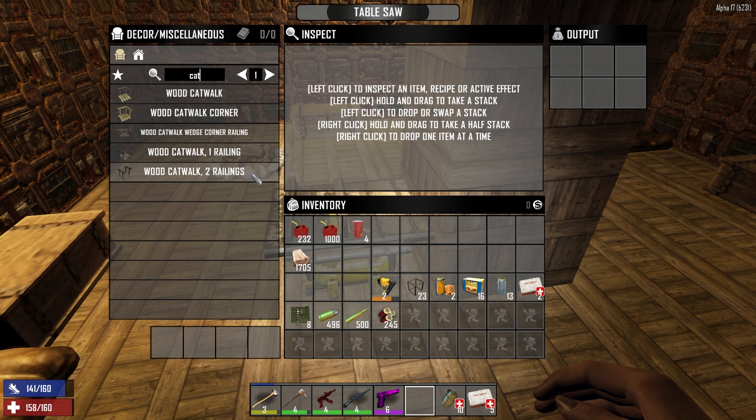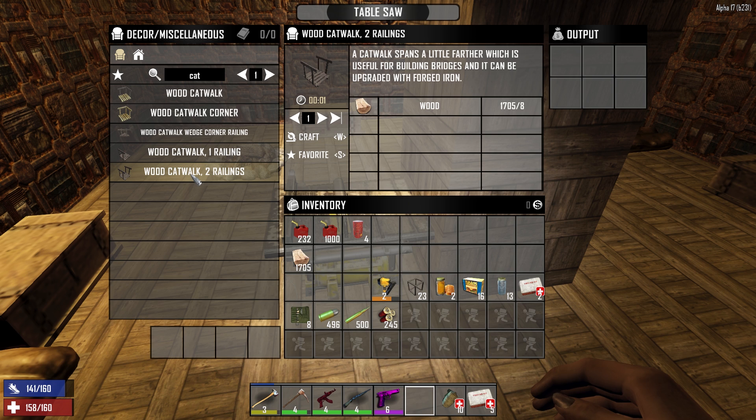One railing, two railings — what? Catwalk, wood corner catwalk, wedge. I want two railings, right? Yeah, sure. We need about 22 of those. I can take my iron reinforced and put a burning shaft mod on it.